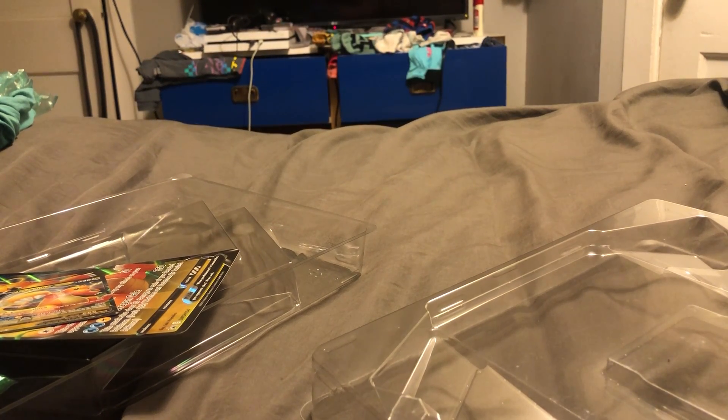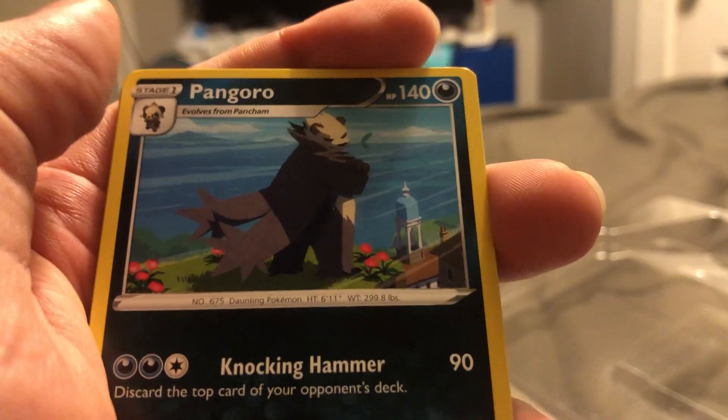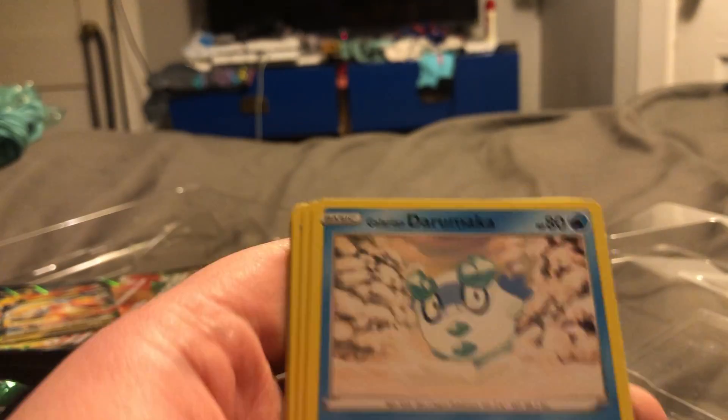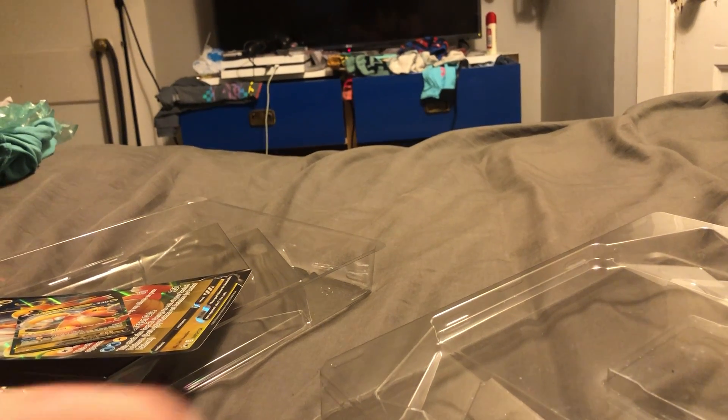Alright, last pack — Fusion Strike. Gotta say these packs are pretty disappointing. I didn't even get a holo. Maybe that's why they were such a good deal. Alright, the energy is Water. We've got Pangoro, Grapple Lock, Diglett, Panchamp, Darumaka, Indeedee, Growlithe, Phanpy, Dancer, and a Toxicroak. No holos in this box — great. Well, it is 'wastes money,' isn't it.